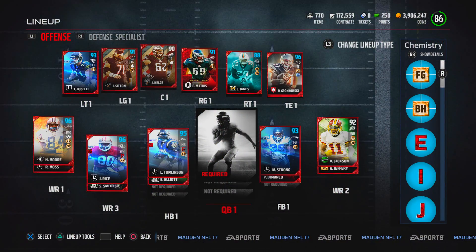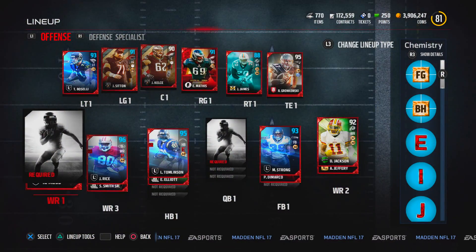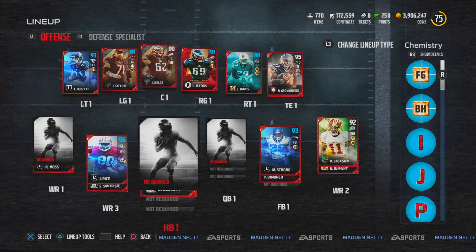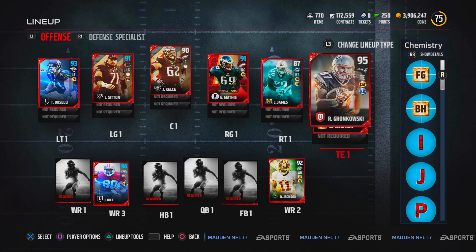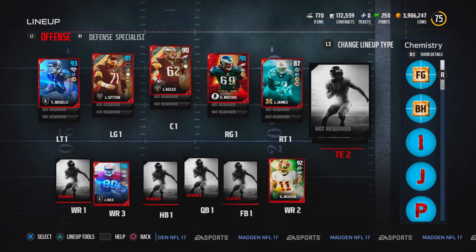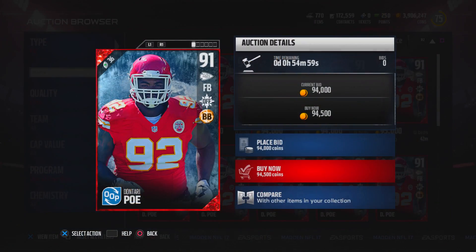Tom Brady has left the building. Herman Moore is also going to be booted from my team. There are a few more spots where I'm kicking players out, and this one hurts the most — LaDainian Tomlinson's short time on our team has come to an end. Max Strong has been on our team for a while — he did his thing, but now it's time to say goodbye. Last but not least, we're not letting go of Rob Gronkowski, but we are going to be releasing Delaney Walker. Those are the only changes on offense, and obviously we are going to be replacing them with players from this promo.